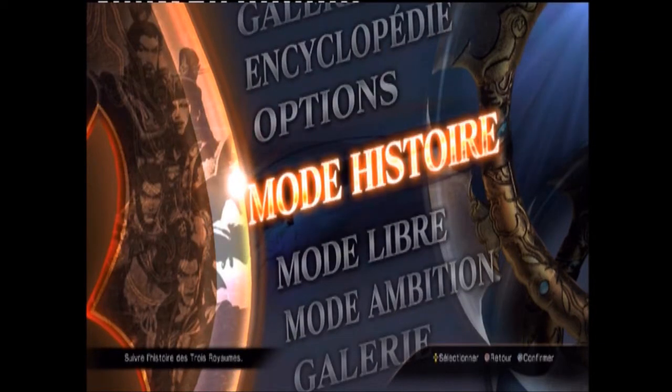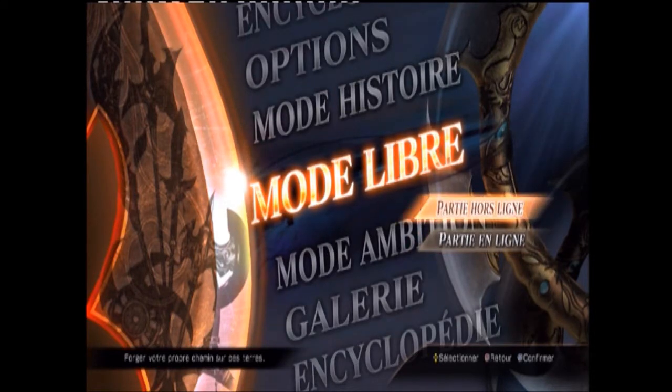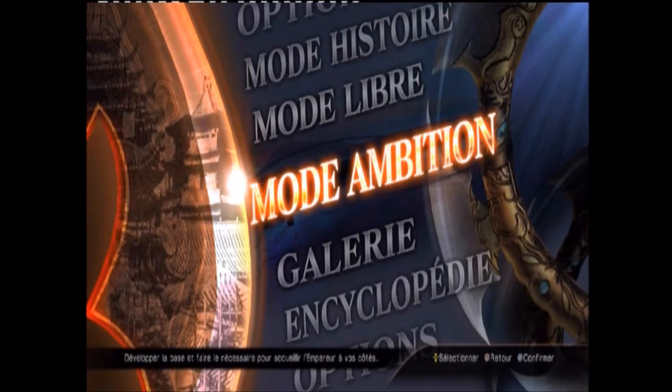Le jeu nous propose un mode histoire où l'on suit à nouveau l'histoire et on revit les gros moments des 4 royaumes. Nous avons le mode libre, toujours présent, qui se joue à 2 joueurs avec un mode en ligne et hors ligne. Vous avez aussi maintenant le mode ambition, qui remplace un peu le style de mode conquête qu'on avait dans Dynastie Warrior 7 — la grosse carte où il fallait conquérir toute la Chine durant la dynastie Han, entre 150 et 320 à peu près.